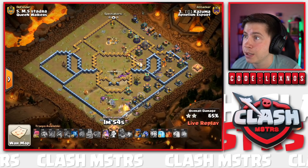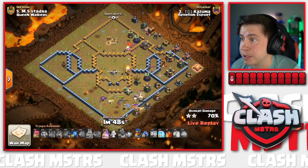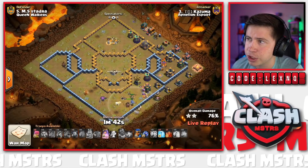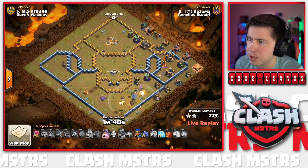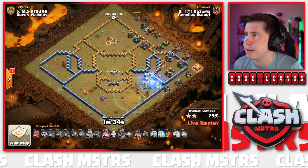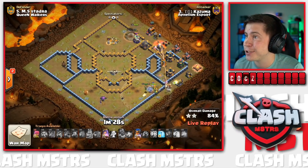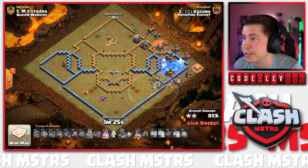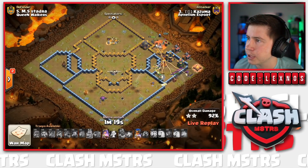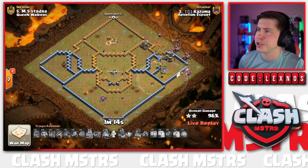Remember he only needs about 90%. Dragon Riders on the top side are doing a great job sniping defenses. Royal Champion deployed - looking good for Kazuma. Minion on the top side; need to get through the enemy Royal Champion and Multi on the back side of the base. But with all these spells and the RC still going, this is looking crushed! There's a Freeze to keep the King alive; RC from the top side - it's a three-star all day long for Kazuma of Aphilion Esport! Last Skeleton Spell to help out, Queen ability, RC ability, ten and a half years on the board for cleanup. This is smashed to smithereens!